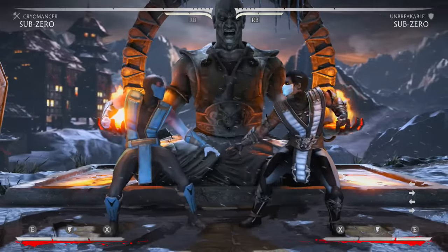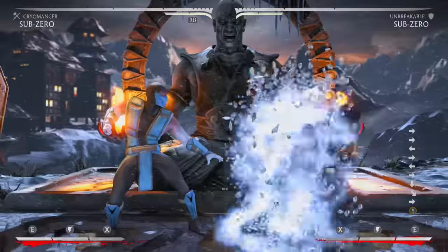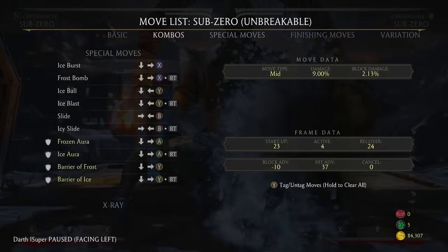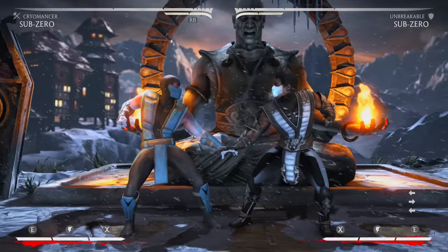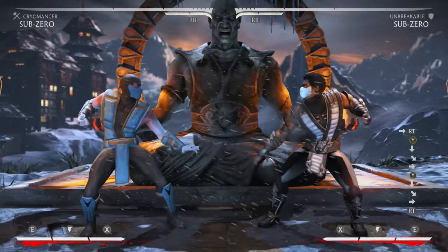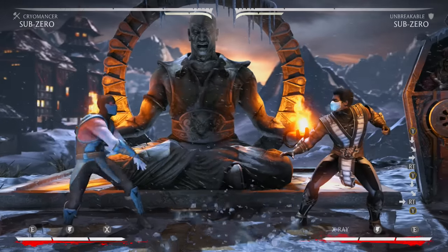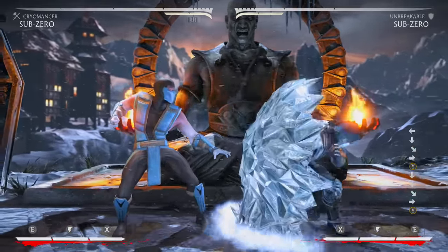Now for Unbreakable — it's fun but tough to use. The main difference is the parry. The regular parry comes out at 6 frames and the meter-burn version comes out at 3 frames. If there's a gap in your opponent's string you can use it; EX if it's a 3-frame gap, regular if 6. I don't think it's armored — it just comes out faster.